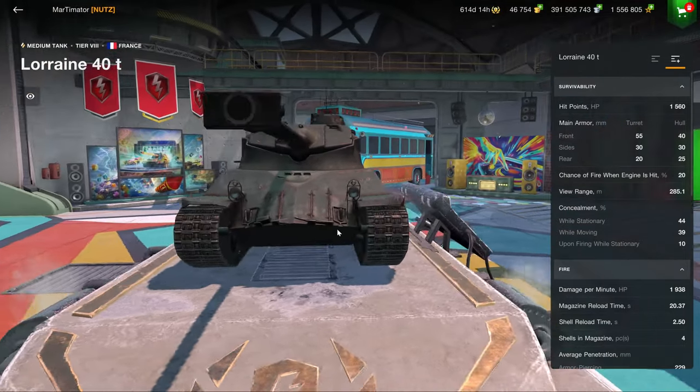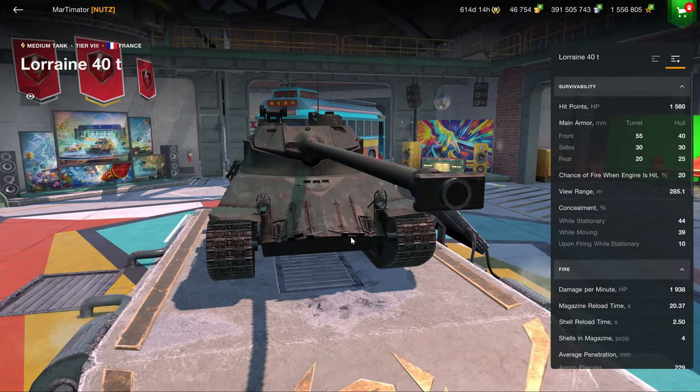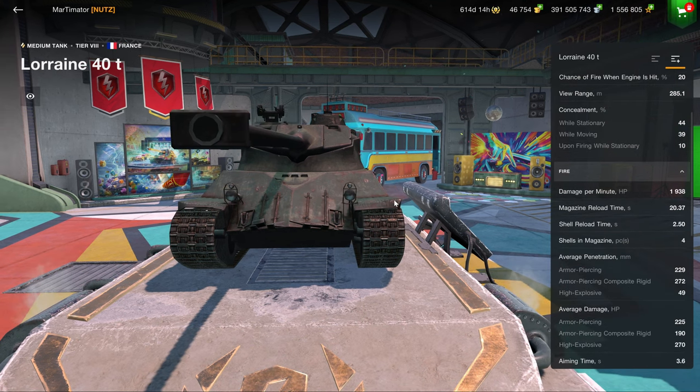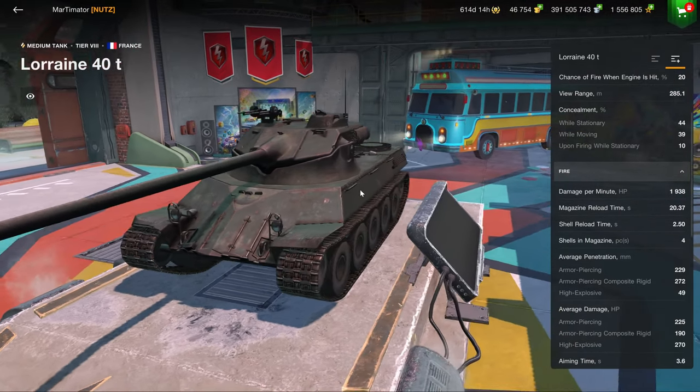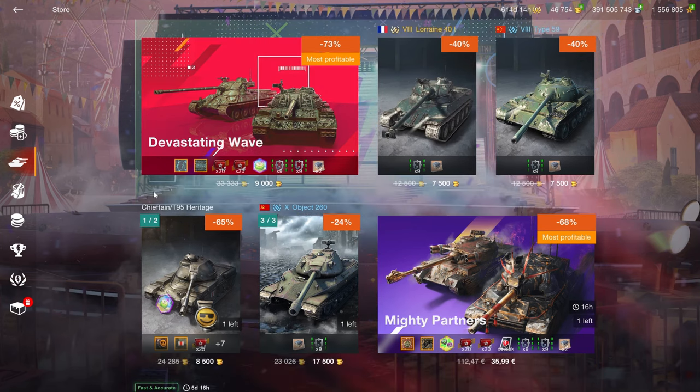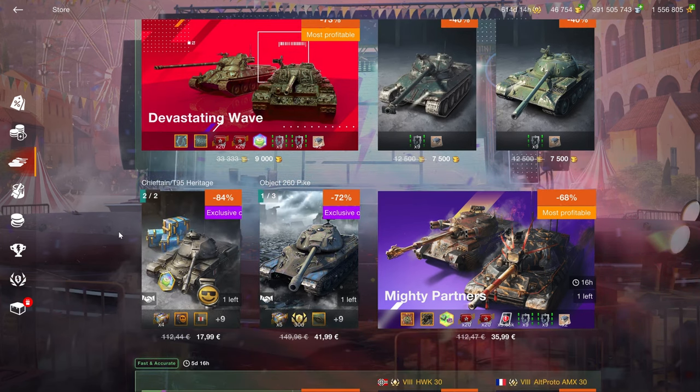The Type 59 is really mediocre — not that great, but it works sort of. The Lorraine requires you to be a very good player to extract maximum performance; it has no armor and a four-shot autoloader with 225 alpha damage, which is quite difficult to pull off. At 9,000 gold, if you're a tank collector or a very good player willing to challenge yourself with two interesting vehicles, this can be a solid pickup for the price.